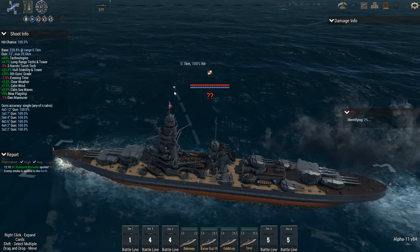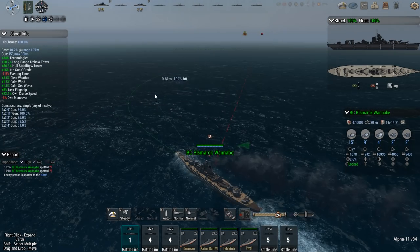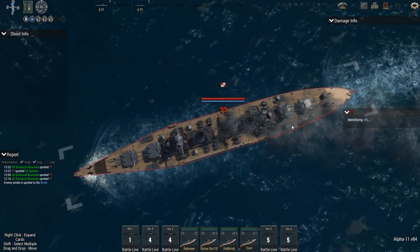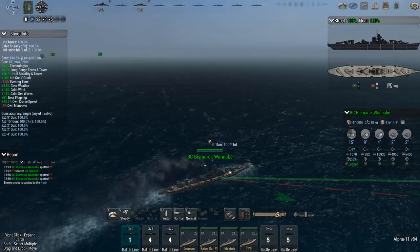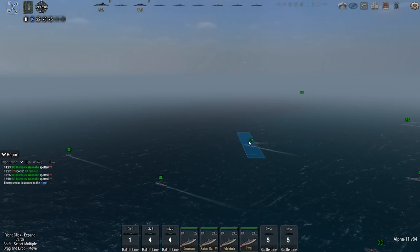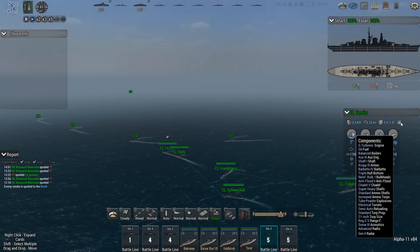Heavy cruiser class with eight 8-inch guns. Torpedo launchers on the stern and bow — great, torpedo fiesta. How good are these ships at detecting torps? I know the Bismarck isn't good. Sonar 3 — I like you, stick with the battlecruiser. You guys that way. DDs that way. Sonar 2 — I guess I'm going to lose some destroyers. So be it. Light cruisers have Sonar 3 as well, good.